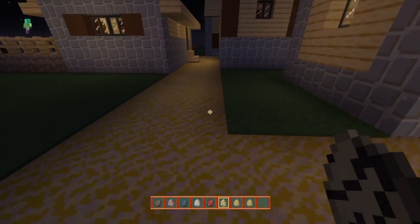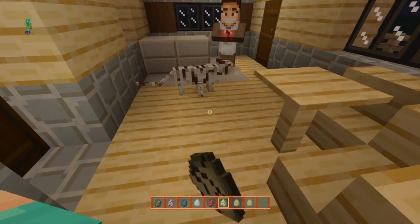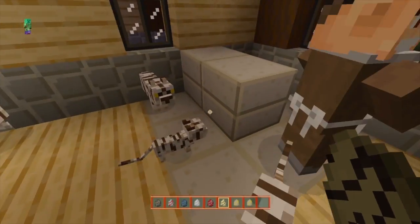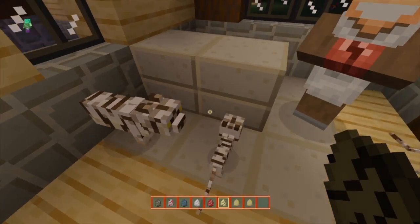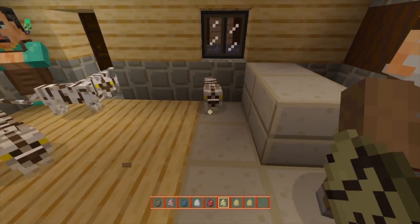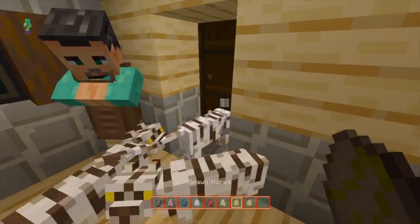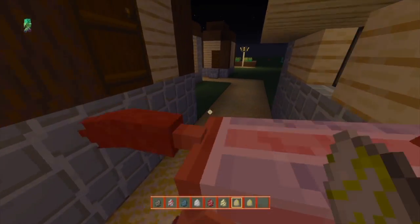The next one is the ocelot, and unfortunately this one tries to get away from you right away. I'll go inside of one of these houses and spawn up a bunch of ocelots so you can see what the colors look like. They actually look pretty nice in comparison to the regular yellow that you would see on regular ocelots.